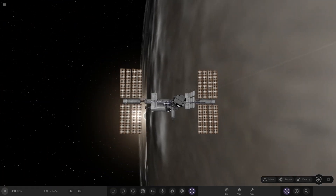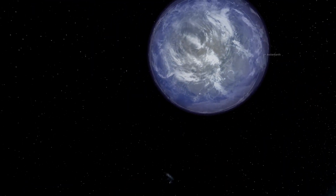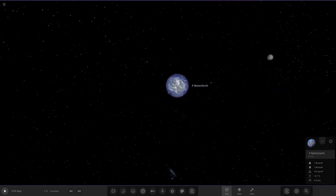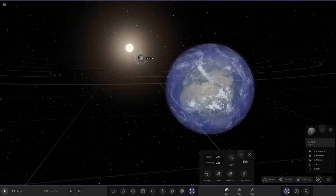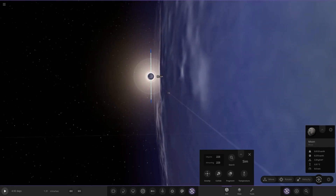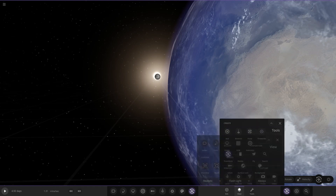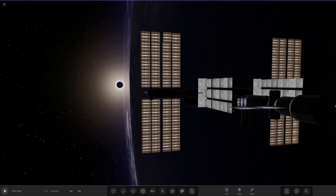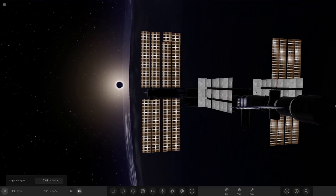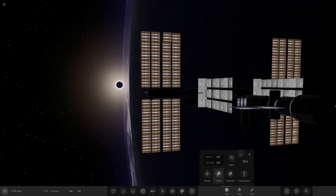Why don't we spice it up even more and view an eclipse from the ISS — like that eclipse we had recently? Let's drag the moon in front of the Earth. Let's get it in the exact right position — there, moon eclipsing in front of the sun. Let's switch to realistic lighting and see how that looks. Oh yeah! Eclipse from the ISS — what do you think of how cool that is? Click play and you can see the clouds rotating as the ISS watches.